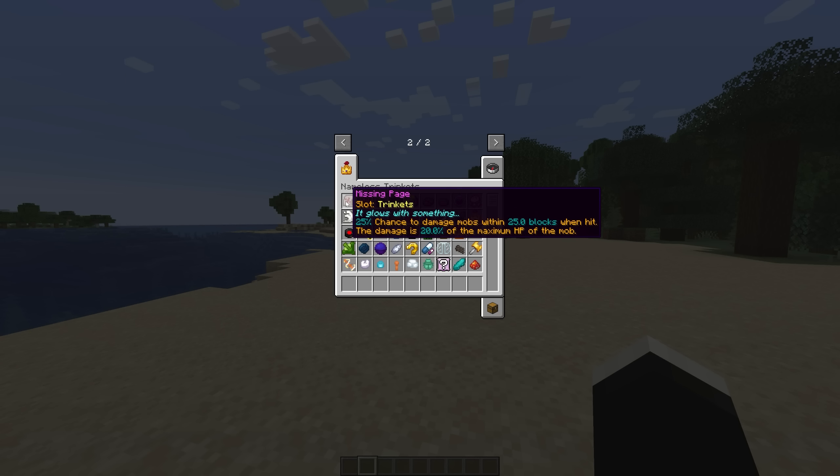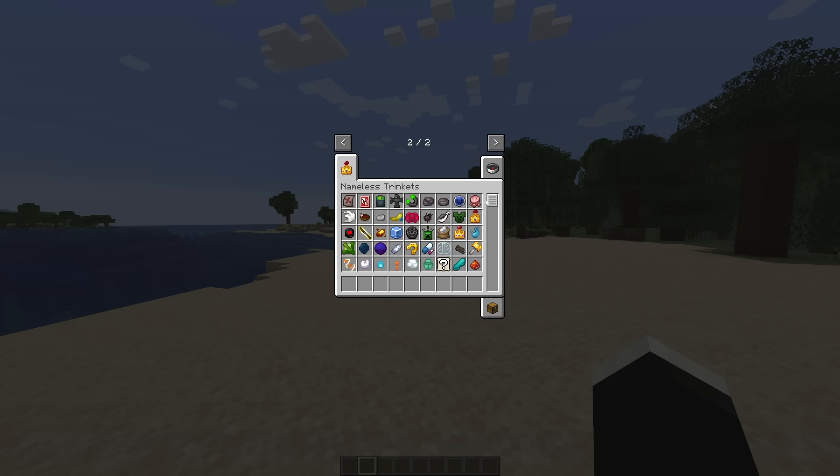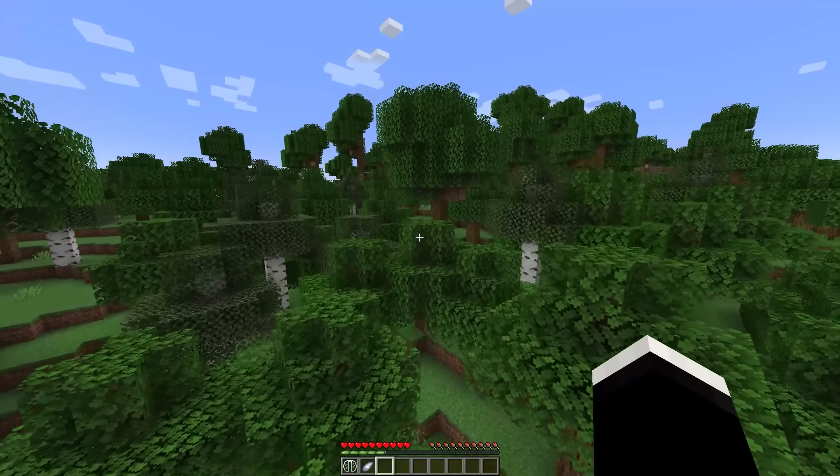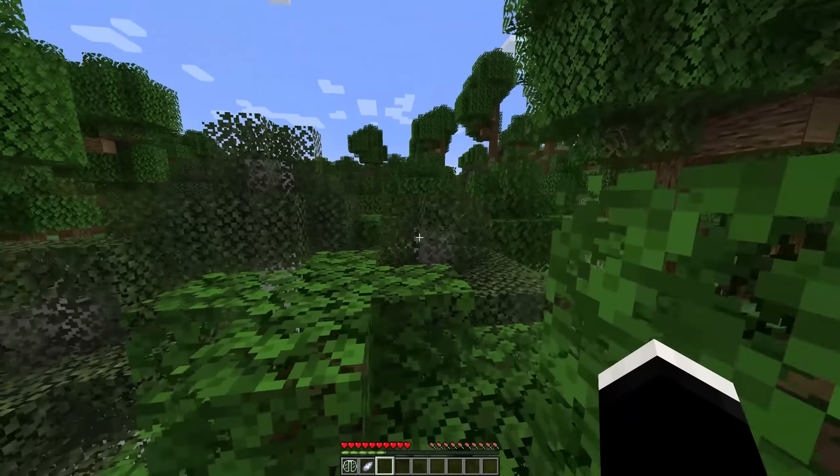Next, we have the Nameless Trinkets mod. This mod adds many new items throughout your world to discover, which have unique abilities. You'll find many of these are going to be very useful for particular situations, and a few of them even come with some drawbacks. I always enjoy mods like this because they actually encourage exploring by giving you loot that you will truly care about.